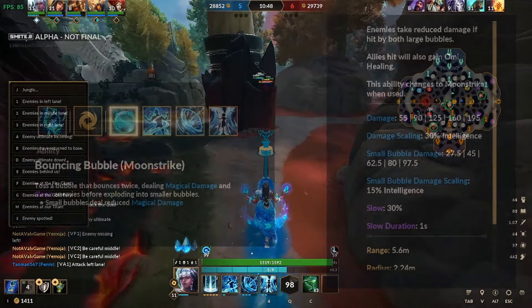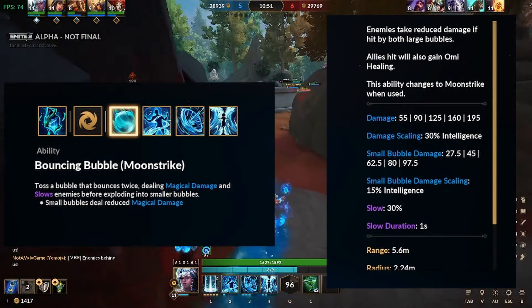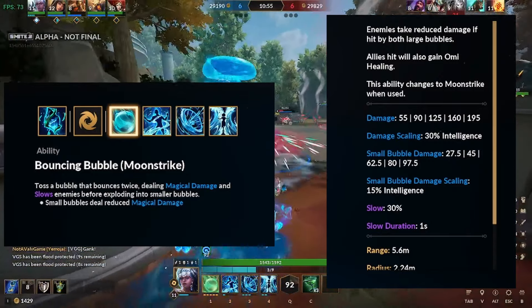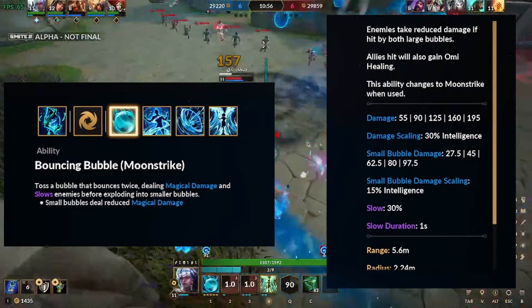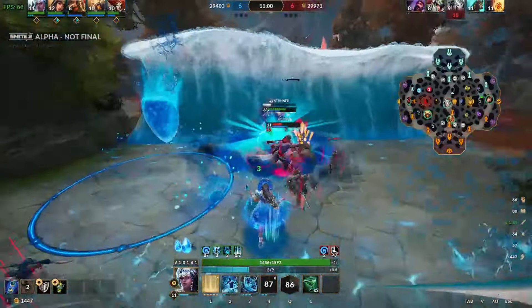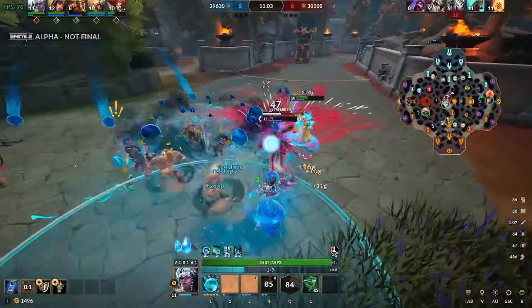Yemoja's first ability, Bouncing Bubble or Moonstrike, has two parts. If you cast one of them, the next cast will be the other one. The first part, Bouncing Bubble, is a bubble that bounces twice. This bubble slows enemies before exploding on the second bounce into smaller bubbles that deal less damage than the big ones. Enemies take reduced damage if they are hit by both large bubbles.